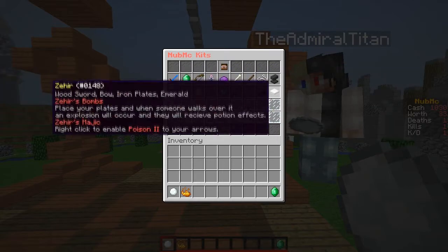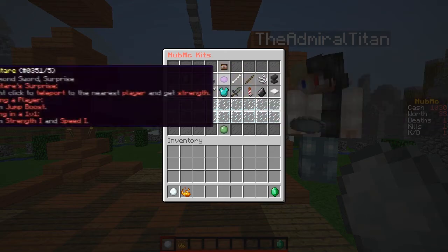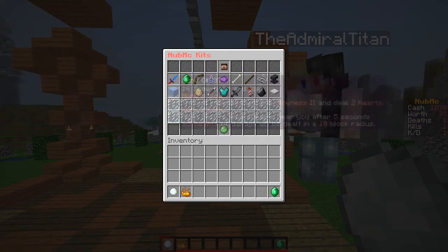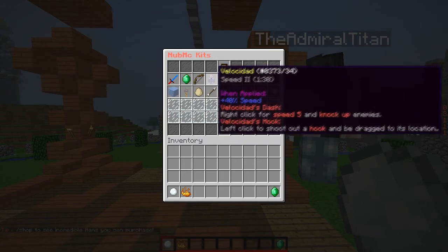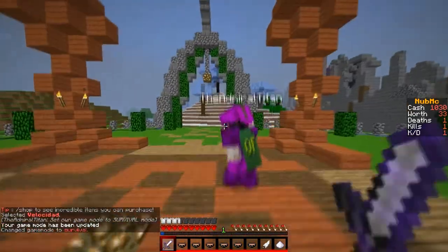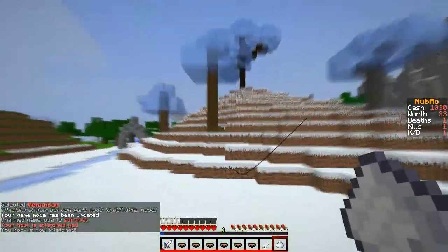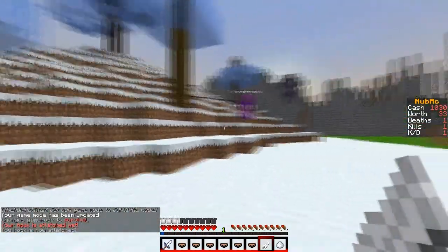The kit selector — you can look over them, which is really cool. My favorite kit is Velocidad. That's my favorite. And it's almost like a grappler, kind of, but it also has other powers, which is really cool.